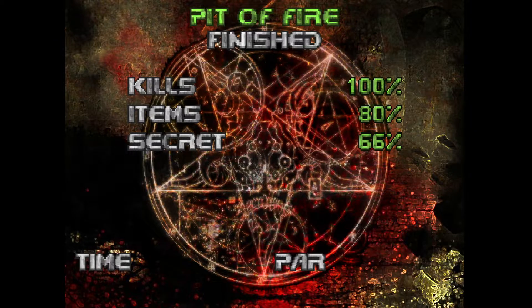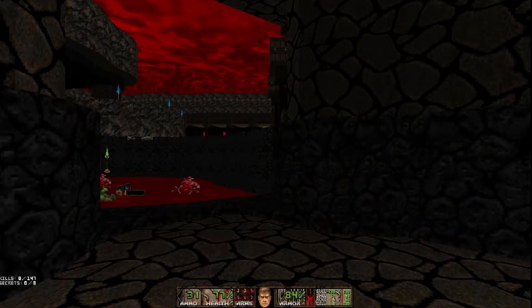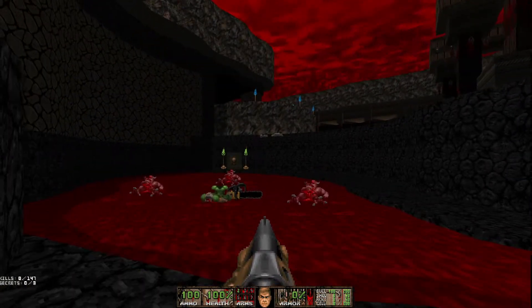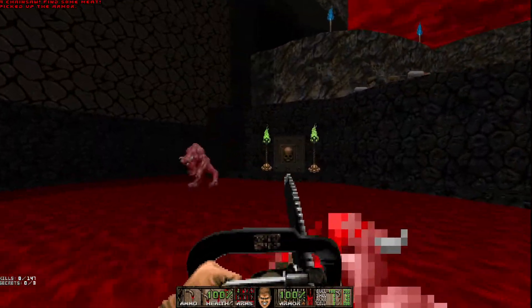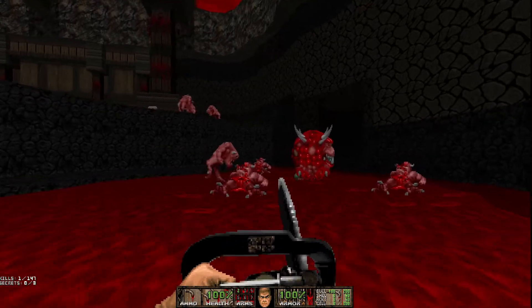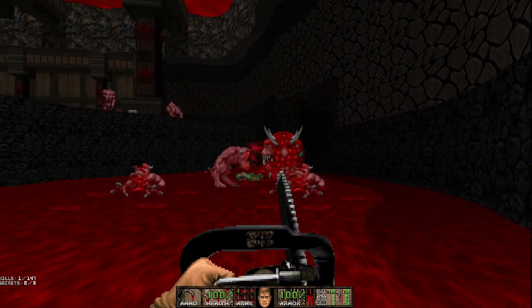This is a cool intermission screen, though, for sure. Blood Mountain. How do you know it's not lava? I mean, I guess that looks pretty damn bloody. Hope it didn't come all from that Doom guy. Looks like we're gonna be chainsawing a caco here.